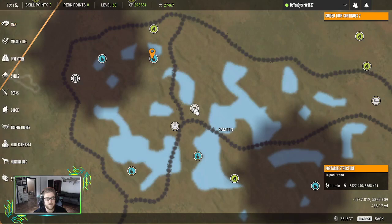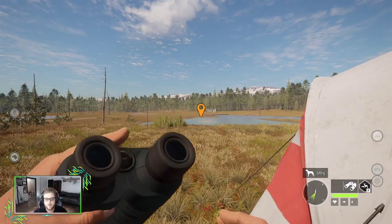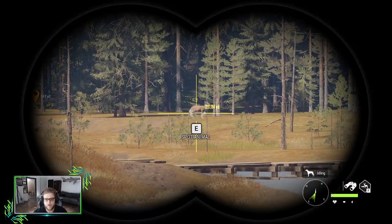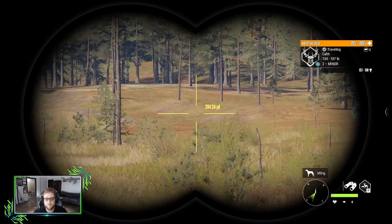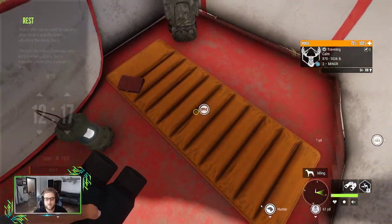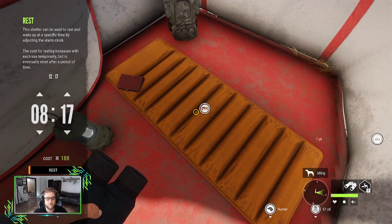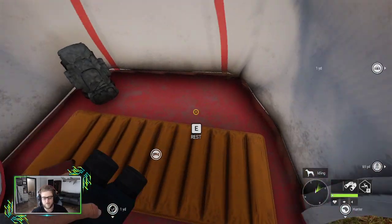It's 12:15 right now, getting later, but they're still there. If we switch to binoculars we can see the whitetail, but they look like they're leaving — they're on their way out. So I'm going to rest and drop this down to 8:45, and then I'll show you some of the other zones I have set up and why this exact setup won't work for you, but this is the idea you want to follow.